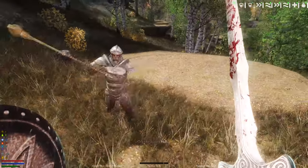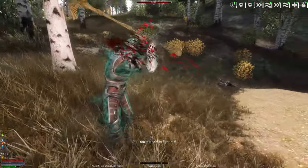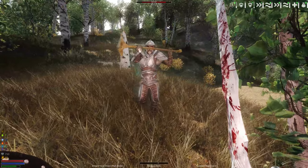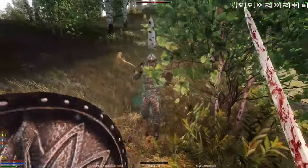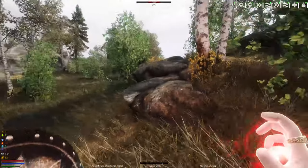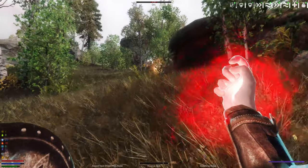The thing about sword and board is they'll sap all of your stamina. One more hit and we should be dead. I've got a health potion.